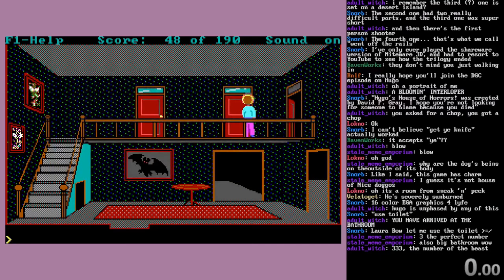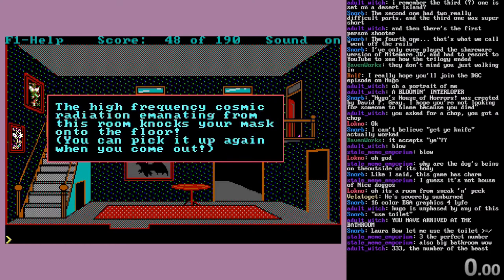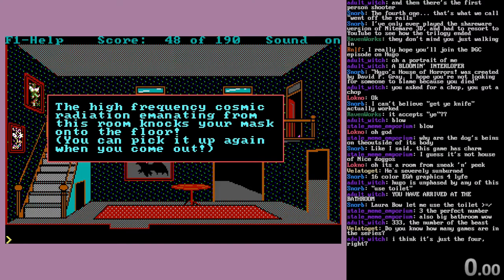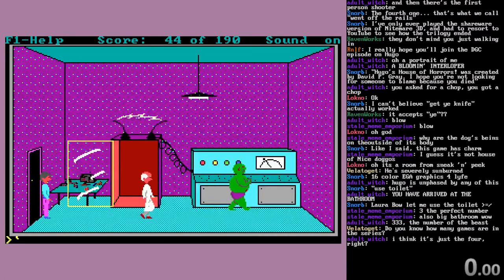Save. We have people in here. And of course, the high frequency cosmic radiation emanating from this room knocks your mask onto the floor. You can pick it up again when you come out. This is a trilogy - there are three games in the Hugo series, and then there's Nightmare 3D, which is a first-person shooter. It's what if this game was a first-person shooter.